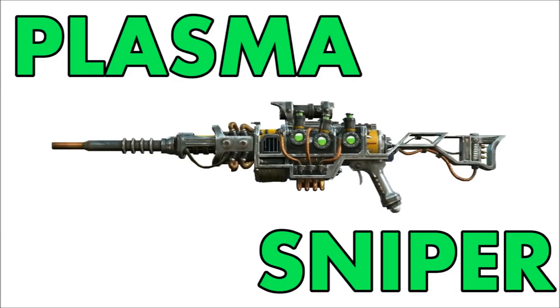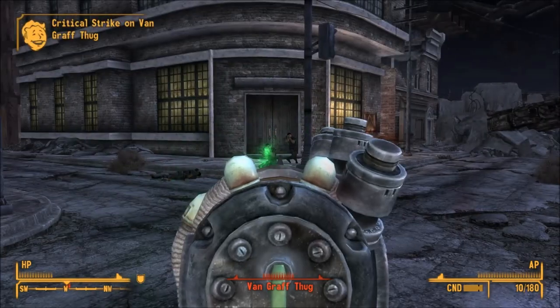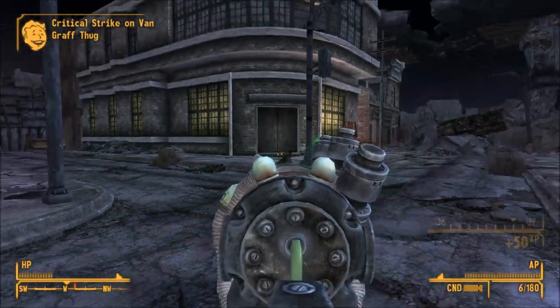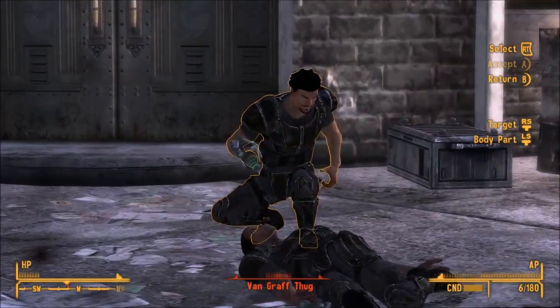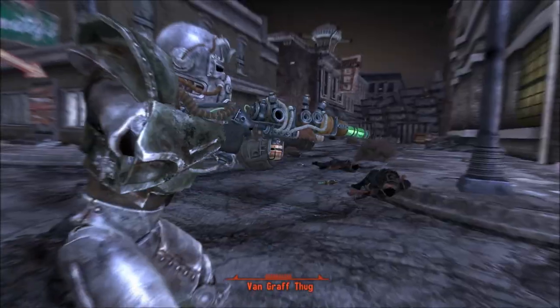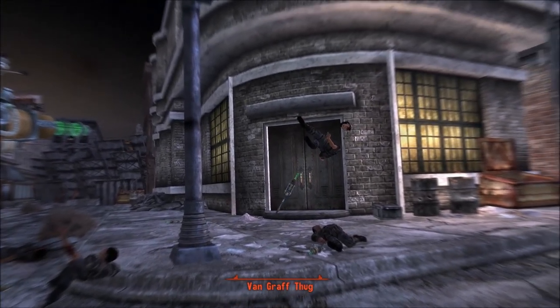Number 2: The Plasma Sniper Rifle. Honestly, I don't even know if this will be any good. You know how those plasma projectiles are really slow? It's gonna be a piece of shit at long range maybe, but at the same time, maybe it won't be. Plasma projectiles are slow, but they do make your enemies go yuck!